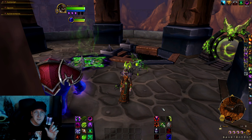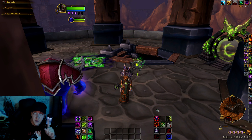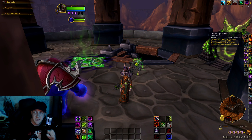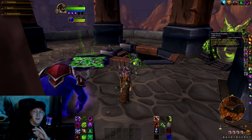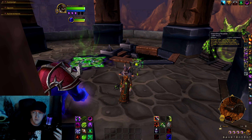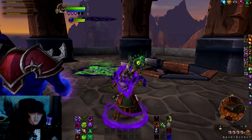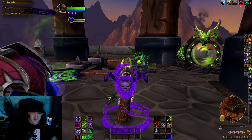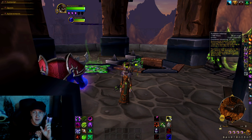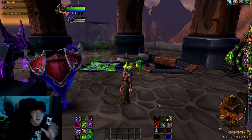We also have Unending Resolve — one of the best buff abilities for a Warlock in my opinion. It only lasts eight seconds, but it is truly strong and could save your life. It hardens your skin, reducing all damage taken by 40 percent and granting immunity to interrupt, silence, and pushback effects. So if somebody's going to be pushing you around — not for those eight seconds!